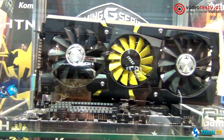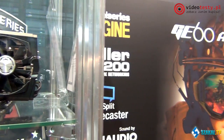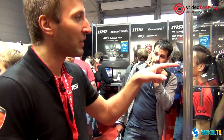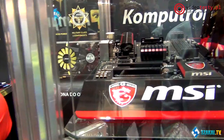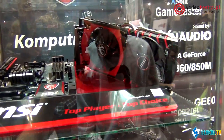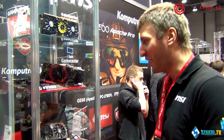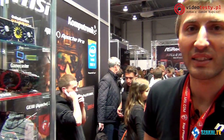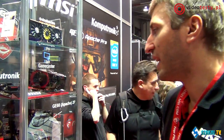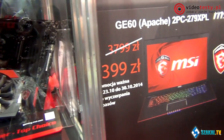To są nasze premierowe karty graficzne z najnowszym chłodzeniem TwinFrozr 5. To jest NVIDIA GTX 970 z najcichszym chłodzeniem dostępnym na rynku. Najlepiej pasuje do niej nowa płyta główna z serii X99 Gaming i Z97 Gaming AC.